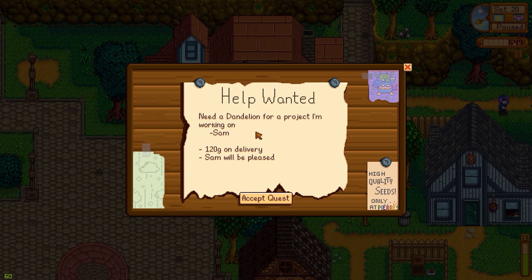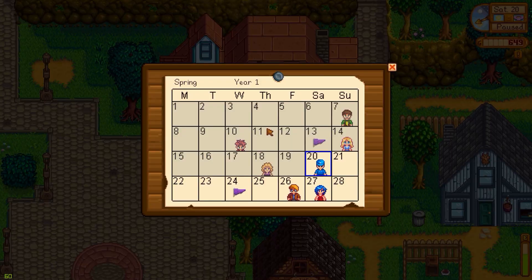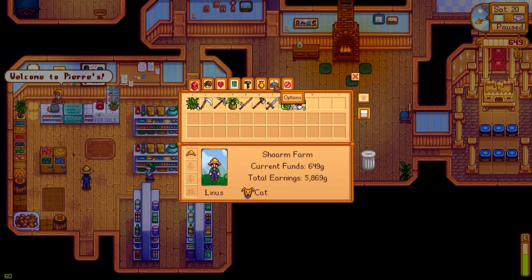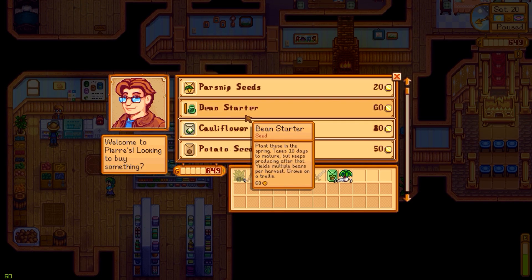There's a notice about a deadline for a project I'm working on - it doesn't say when he needs it but I'll work on it. In two days. It's Shane's birthday which we are skipping because I don't like him at all. I already gave Hayley a gift. One heart with Jody, Robin, and Penny. I gave Vincent a gift for his birthday which he hated, and Hayley and Linus gifts as well.